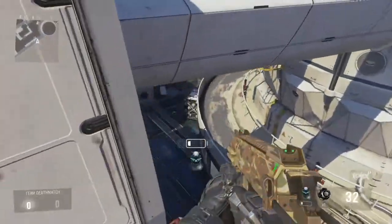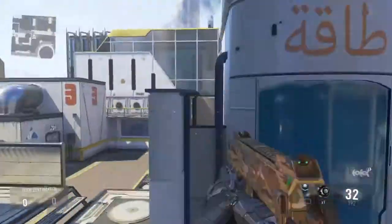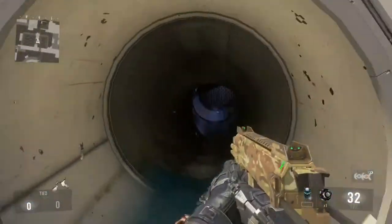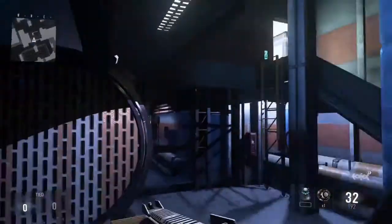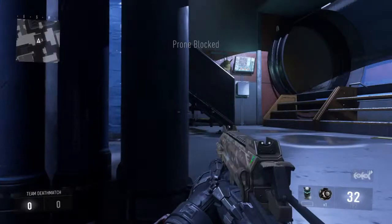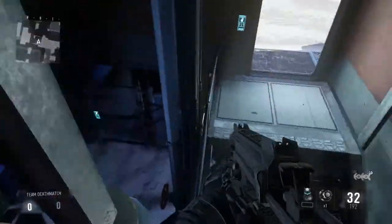One more thing — you can do it really well. But anyways, you can get way up there. Now for our next infected spot, you can actually come inside of this little tube. And if you're wearing black or something, you can actually blend in very well, and you can also jump up onto that.